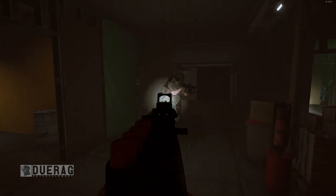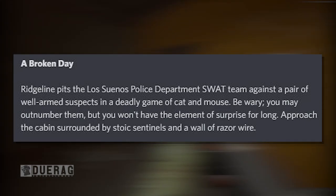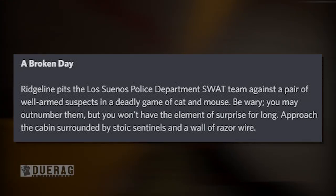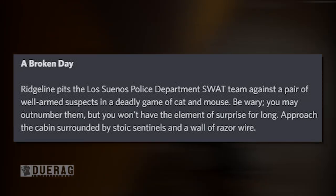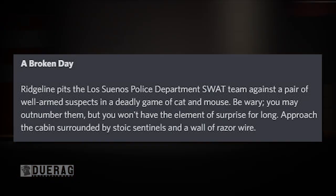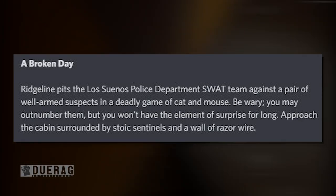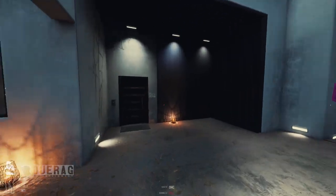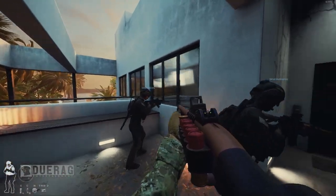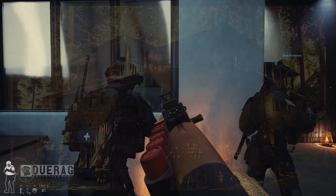Moving on to the next section — 'A Broken Day.' Ridgeline pits the Los Sueños Police Department SWAT team against a pair of well-armed suspects in a deadly game of cat and mouse. Be wary — you may outnumber them but you won't have the element of surprise for long. Approach the cabin surrounded by stoic sentinels and a wall of razor wire. That's interesting — are we going to be able to cut razor wire with our multi-tool? That'd be cool.